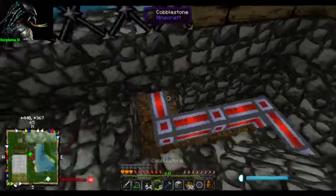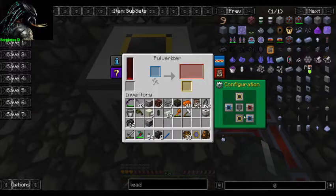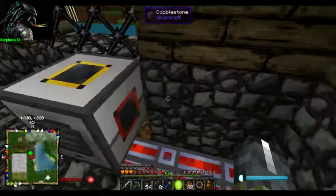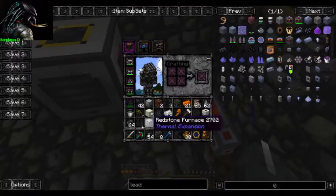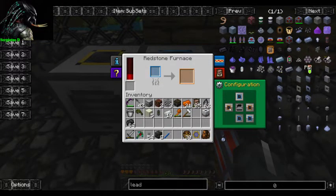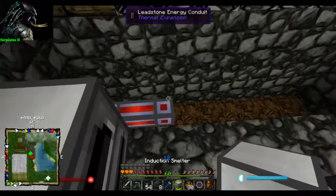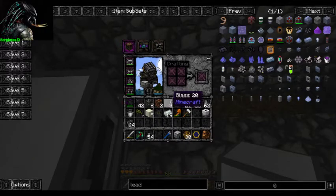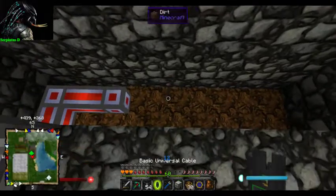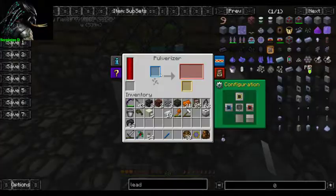Now we've got some cobblestone - fix that up. Okay, pulverizer. We want the redstone furnace - it'll accept from that side and eject out that side. Induction smelter - we'll just put it further away for now because it needs power and all.